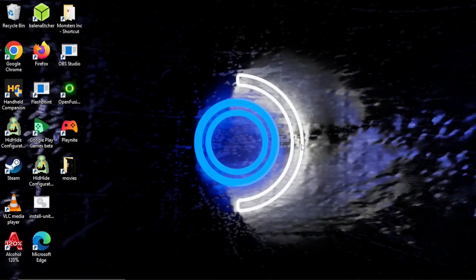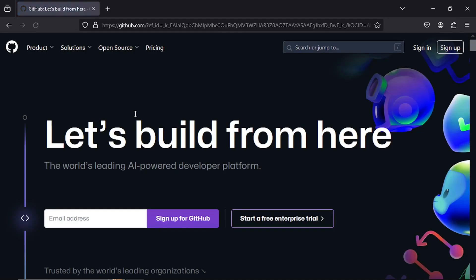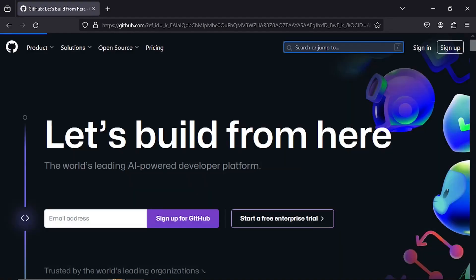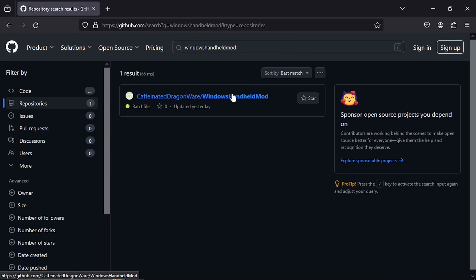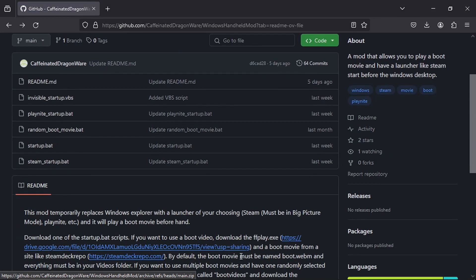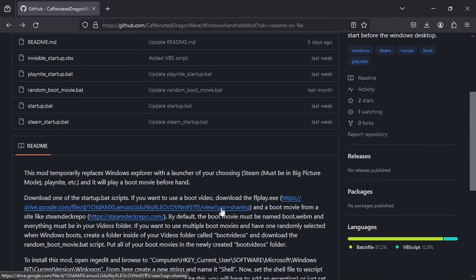With everything prepped, let's get started with the mod itself. First, find Windows Handheld Mod on GitHub, or use the link in the description. Download all of the files, and use the included link to download ffplay. I ended up changing the link to a Google Drive link, since the new versions of ffplay don't work.